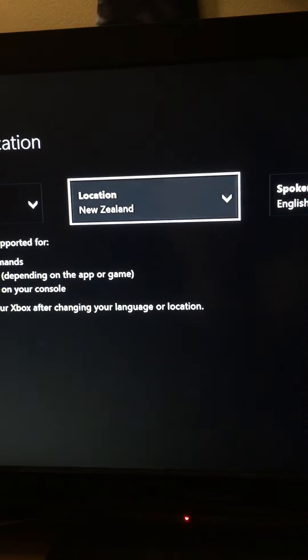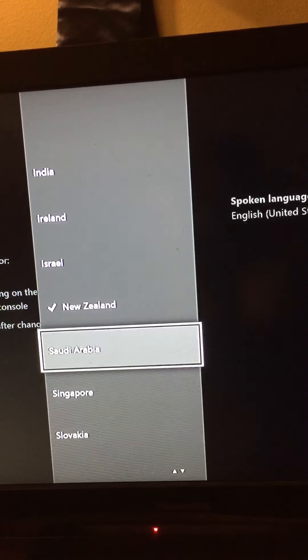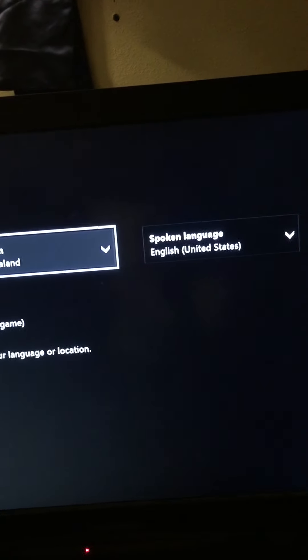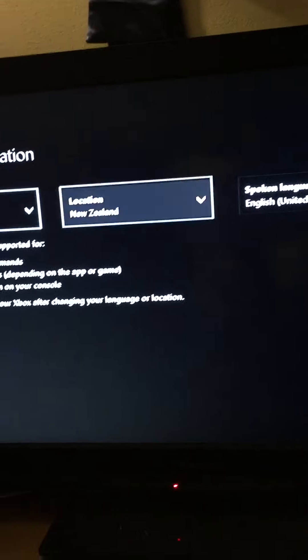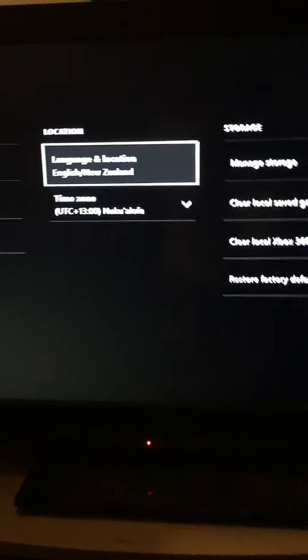Change the location to New Zealand - do not just use the time zone setting, do the location, because it will ask you to reset your Xbox as you can see right here. You can keep it English, just change to New Zealand. New Zealand is the furthest time zone from America - it's 13 hours away. After you get finished changing your location, you just go to reset.